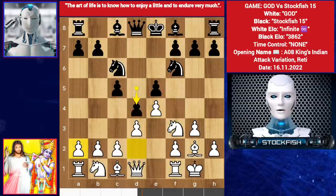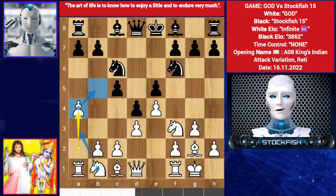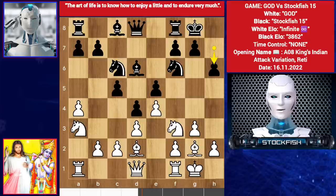Black decided to lock the position by playing d4. You can play knight bd2 or a4. God played a4, preventing the b5 square — knight jumps into c4, so black can't play b5 himself. Bishop here, knight a3, castle, we have bishop d2, h6.